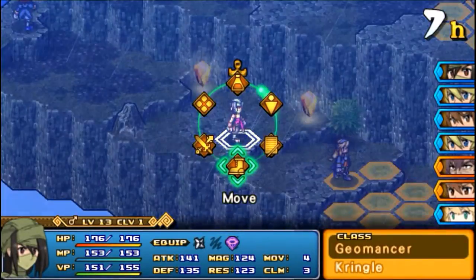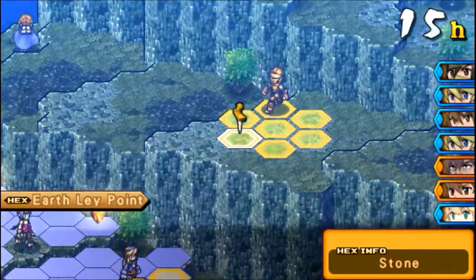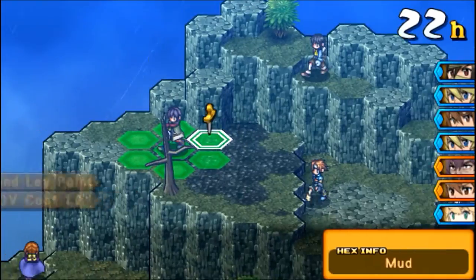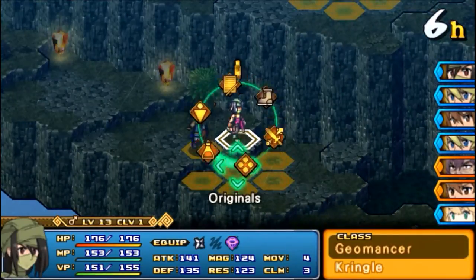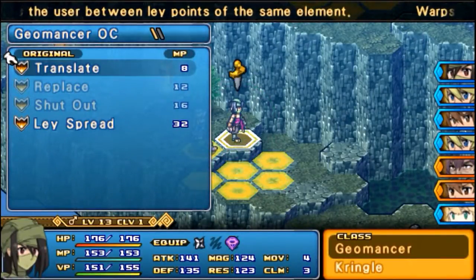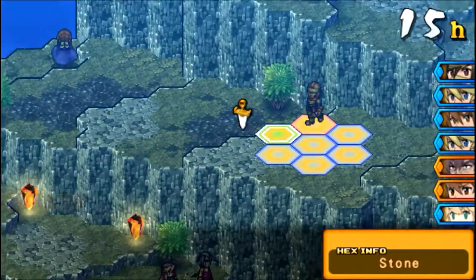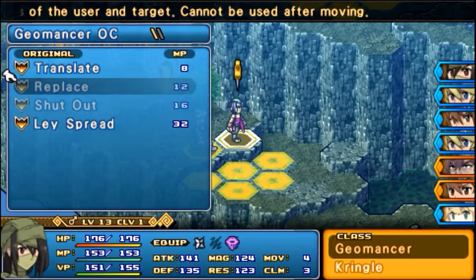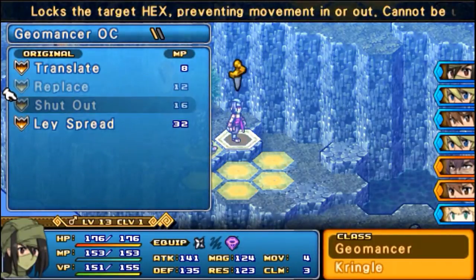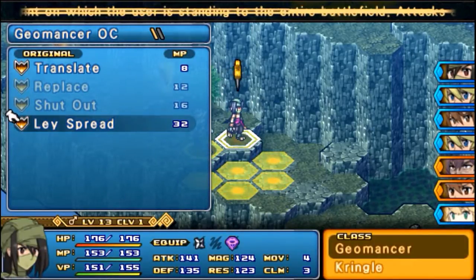If you notice with my Geomancer, whenever he moves these little laypoints pop up here — this earth laypoint, there's one over here, and over here there's a wind laypoint. Those come in handy for the Geomancer. I'm going to move him over here, and then he has something called Translate, which allows you to warp between laypoints. You can also Replace, which switches the positions of units. You can Shut Out, which locks the hex. And Lay Spread, which makes every spot the same laypoint that he's standing on.